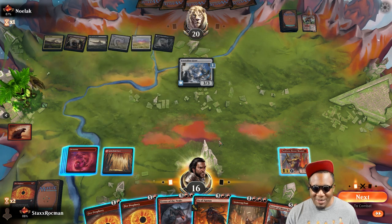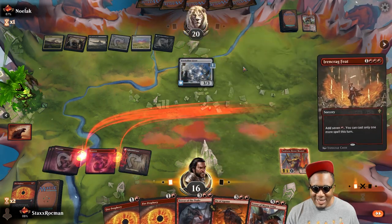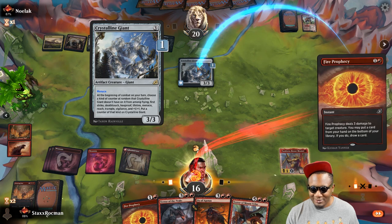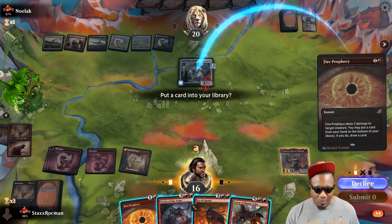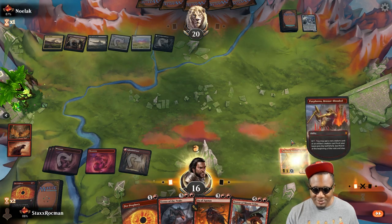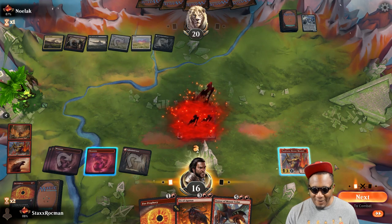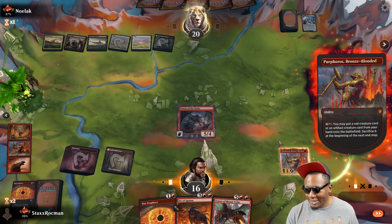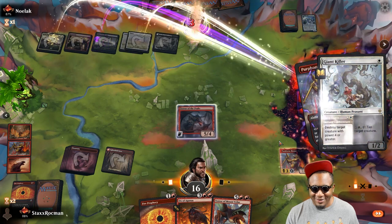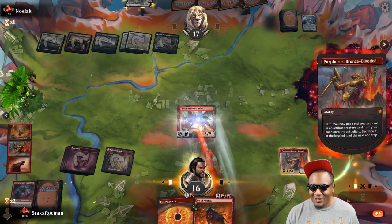I can go ahead for the kill here but he's probably got removal. Let's add this mana — kill your giant, first order of business. Decline. Go ahead and put the Terror down. Play my Terror of Mount Velus. I'm gonna kill my Terror of the Peaks — you're holding priority. All right, you avoided death, but you still take ten.